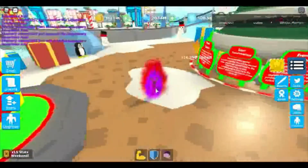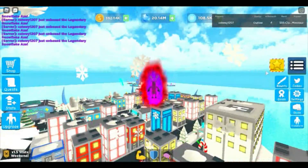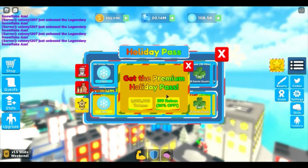The first new thing is they added this holiday pass, right here in the top right. There are normal tiers and premium tiers. For premium you can buy it for 599 Robux or for 1 million tokens.